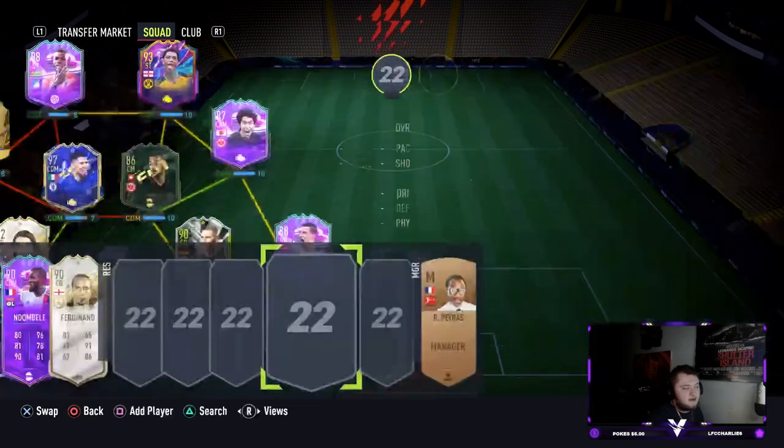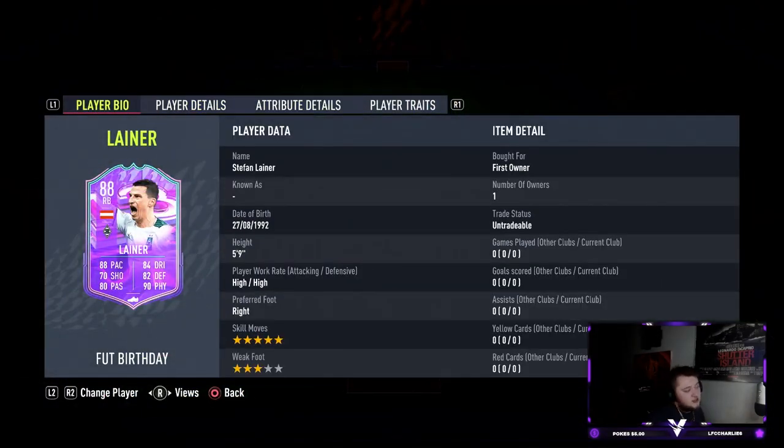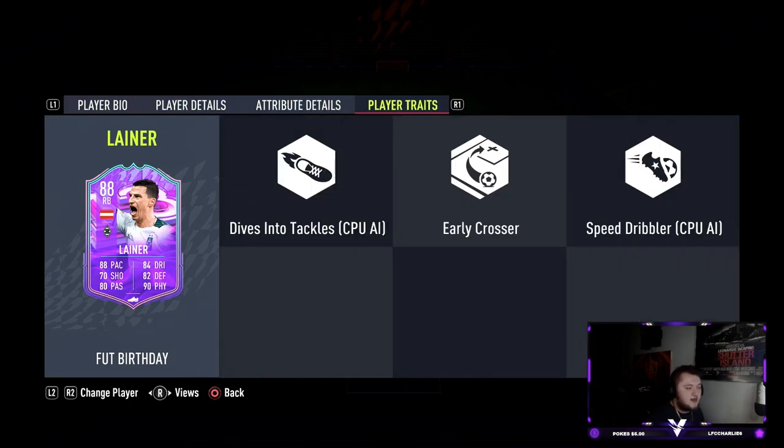There are a few things with this Laner card that are very interesting on the base card stats which have got me very intrigued. We're going to be looking at: is he one of the best right backs in the game, is he the best right back in the Bundesliga, is he the best fullback in the Bundesliga? Laner is five foot nine, high/high work rates, five star skills with a three star weak foot. He's got the Early Crosser trait, which is not bad if you use him as an attacking fullback.